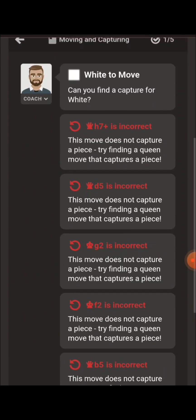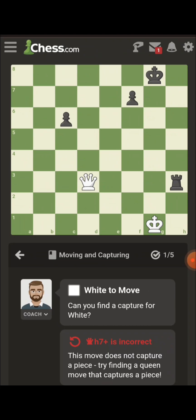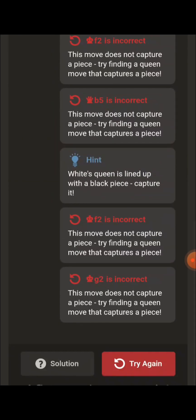Can you find checkmate space for white? Okay let me think real quick. I'm gonna try to think and find it out real quick — I'm pretty sure I figured out what it is.